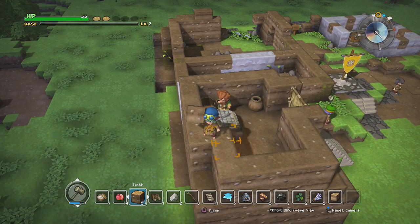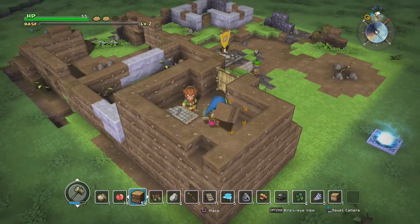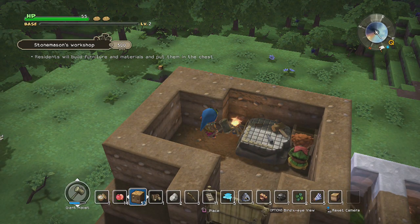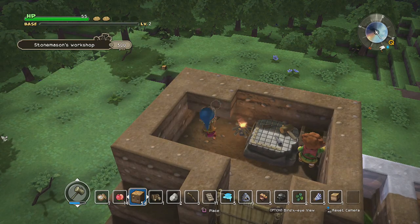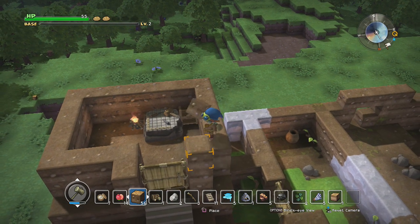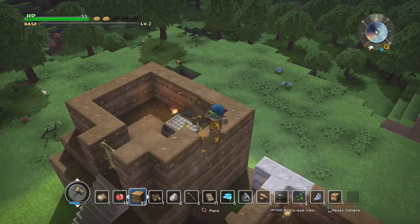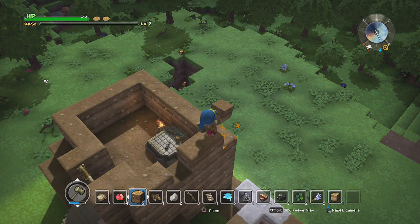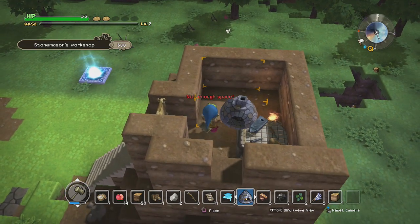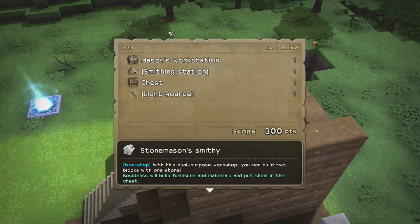Let's start clearing out this area up here. I do want to leave some holes for windows just to make the area look better from outside. Actually, you know what? I'm going to worry about this when we get back, once they actually ask us to make a forge. For now I'm just going to stick it over here. Oh, we turned it into a stonemason smithy — I didn't mean to do that, but that works.